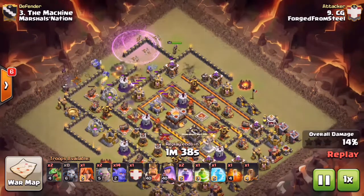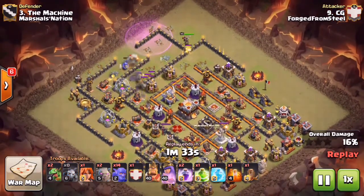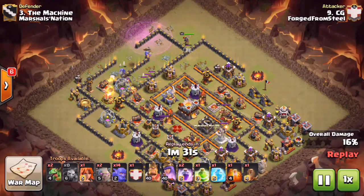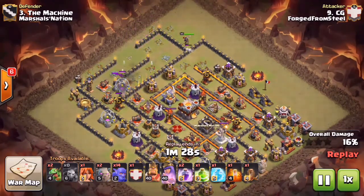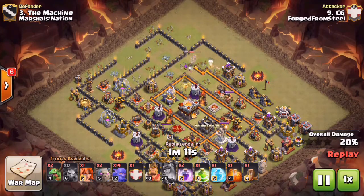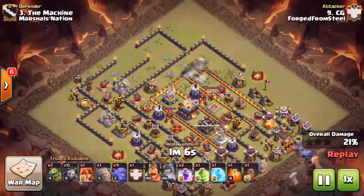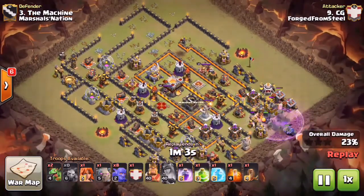He gets that Rage down and clears not only the upper side at 12 o'clock but with that nice split from the Bowlers also gets a few buildings over on the left-hand side. A huge funnel was clearly created. Remember, it's all about patience - you get three minutes for these attacks and sometimes 10v11 attacks only last a minute, minute and a half. Nice and patient, he pops that Queen ability just in time, gets a few more buildings and the funnel is already being created.